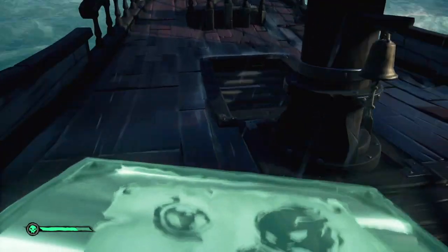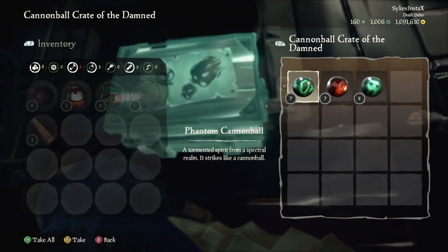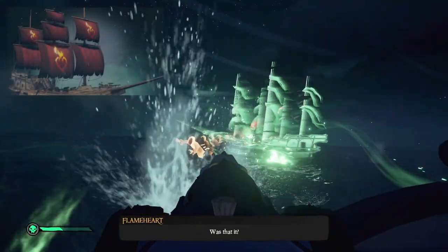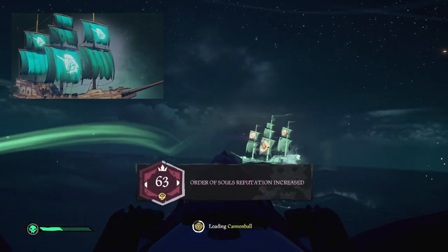Taking out the Burning Blade will give you a unique reward: a Cannonball Crate of the Damned, which contains Phantom, Flaming Phantom, and Wraith Cannonballs to be fired at other ships across the seas for commendations progress. Taking down the Burning Blade 10 times will unlock the Burning Blade sails, and defeating 500 Ghost Ships in total will unlock the Ghost Captain sails as your ultimate rewards.